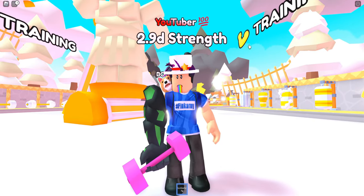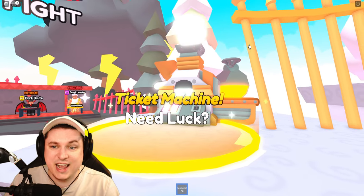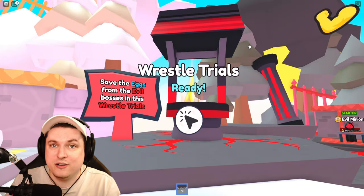This update includes a bunch of new stuff including the new overseer spin wheel, the new ticket machine which gives you extra luck and training power, some new weights, and the wrestle trials.